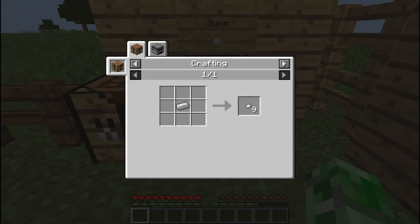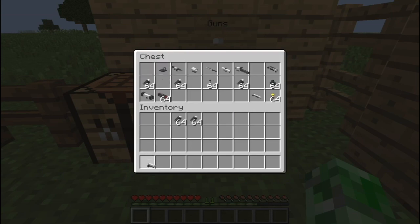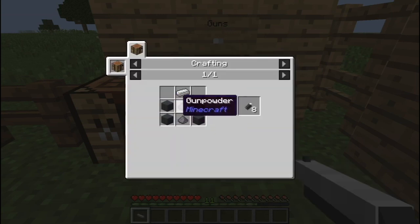To make an iron nugget, it's the same way that you make a golden nugget. We're also going to take some basic ammo, and to make this you're going to need four gray concrete, two gunpowder, and an iron ingot — it'll give you eight basic ammo.